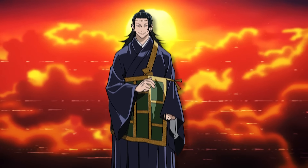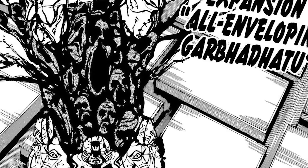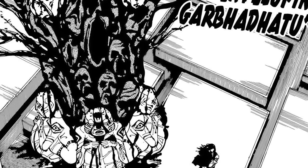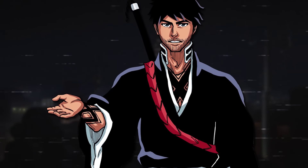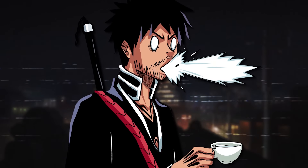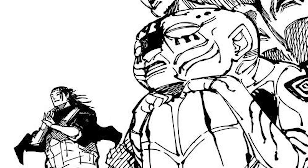The final domain expansion listed is Kenjaku's Womb Perfusion, which makes its debut appearance within chapter 205. Womb Perfusion manifests itself as a massive totem of grotesque cursed spirit-like faces merged together. This domain is known for the explosive force it generates during attacks, reminiscent of a direct hit from the technique Maximum Uzumaki. The attacks are characterized by their insane impact and are guaranteed to hit their target within the domain.